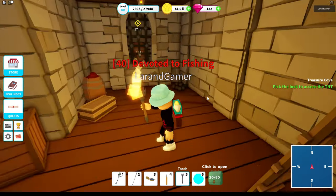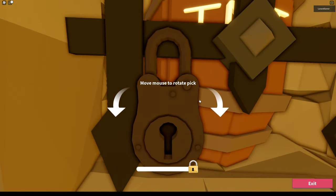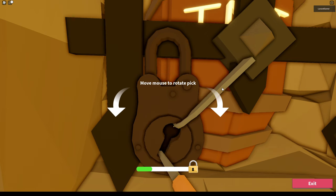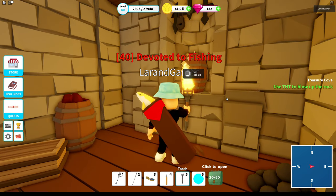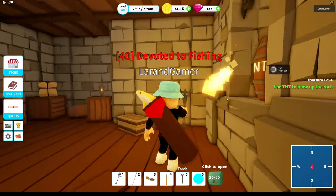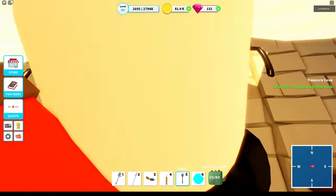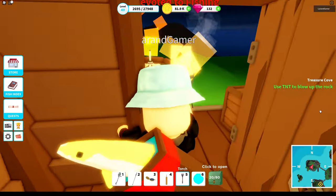Here we have the TNT, but it's also locked behind a second lock so we need to pick another lock. Same procedure — find a position, as you can see over here it's likely close, then make small adjustments and you've unlocked it as well. When you pick up the TNT, a timer starts, and when that timer runs out the TNT is going to blow.